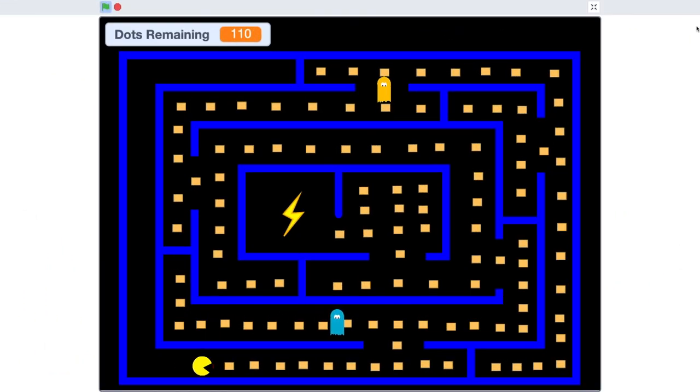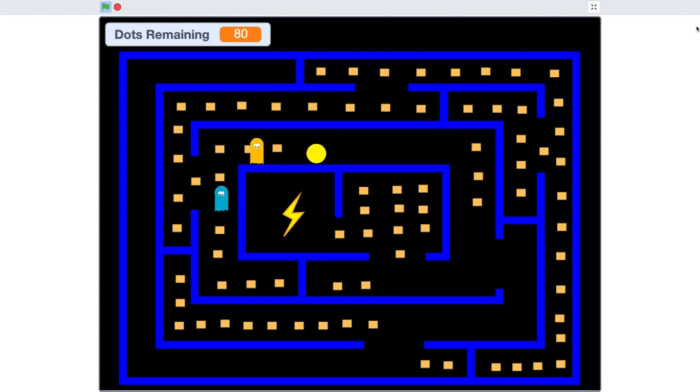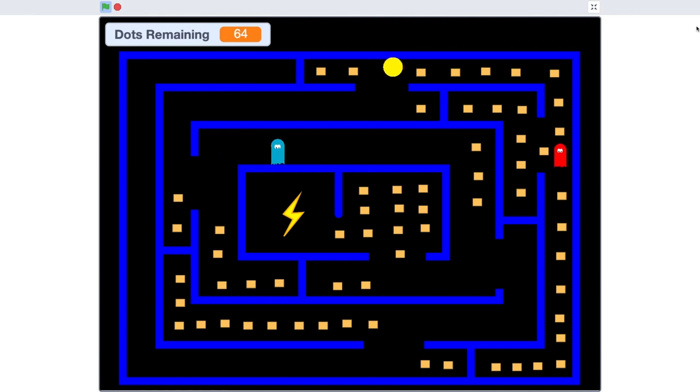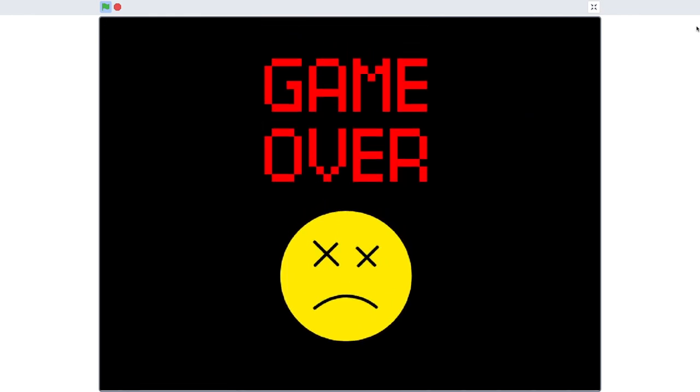Hello and welcome to this video in a series of videos on how to make a Pac-Man game in Scratch 3. In this video we're going to be adding some more enemy ghosts. We're going to add one which goes around and when it touches Pac-Man it reveals another one, and that other one — if it touches Pac-Man — will kill Pac-Man and it will be game over. We'll call that one the killer ghost.